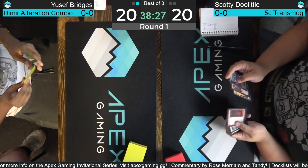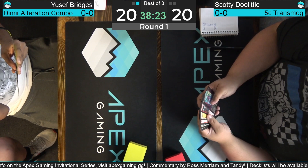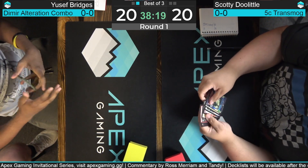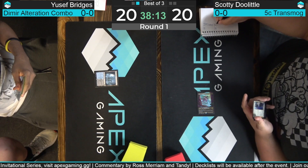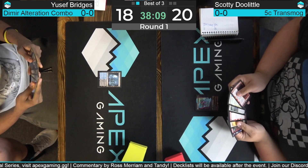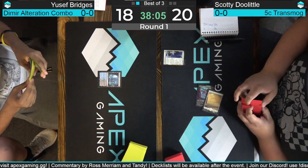We're here for game two. Doolittle's on the play — opener has Bitter Reunion, two lands, Fable the Mirror Breaker. Going to keep that for sure. Importantly, his two lands produce all four of the most relevant colors of mana for his deck. Turn one Watery Grave for Yusuf Bridges on the shock — going to pass the turn back. Maybe has just Opt or Consider, but perhaps boarded in some one-mana interaction like Swan Song.